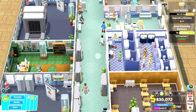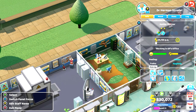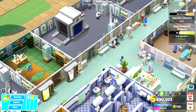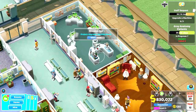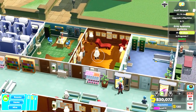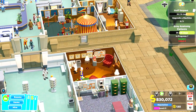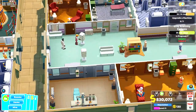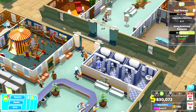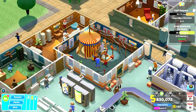Staff will just fill any room that needs filling, so not always the best person will be in the right place. A highly trained psychiatrist might end up in a GP room while a standard GP wanders around. Your needle-specialist nurse might be in the wrong room too. Just pick them up and move them — select a staff member and stick them in the room where you want them. They'll carry on and figure it out.